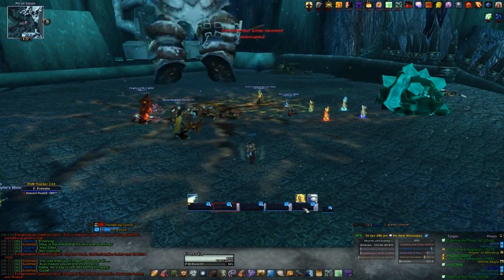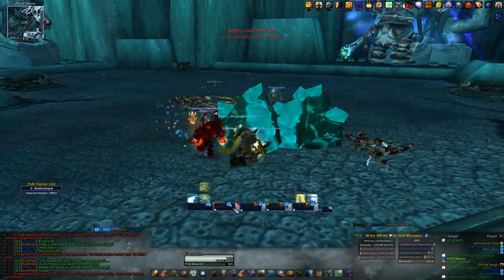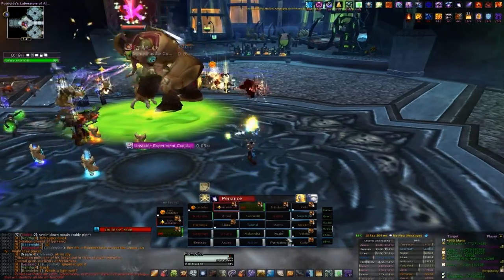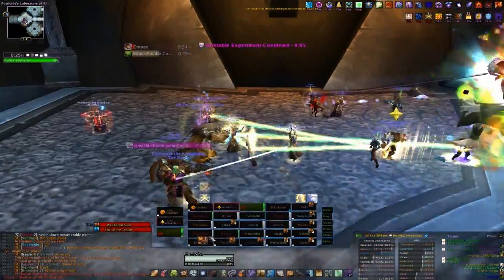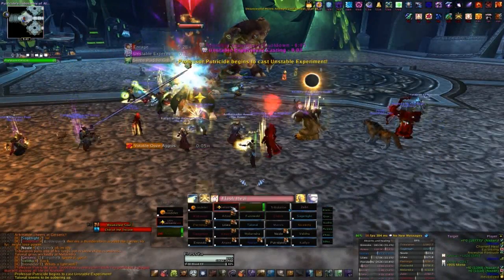Okay, I think you've gotten the gist of it here. Now let's switch over to Putricide 25-man, so you can see what the raid display looks like. Here you can see me pre-bubbling people who I know will take damage. I have my frames set horizontally, and they are ordered based on max HP. This means that people on the right will have a lower health pool than the ones on the left.